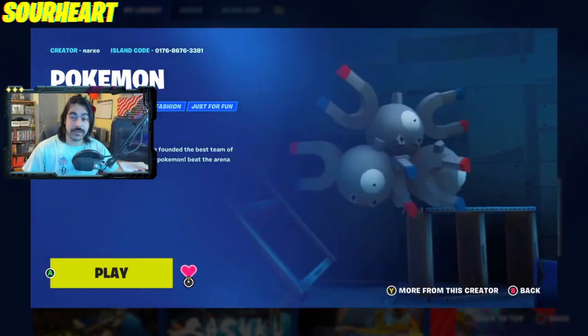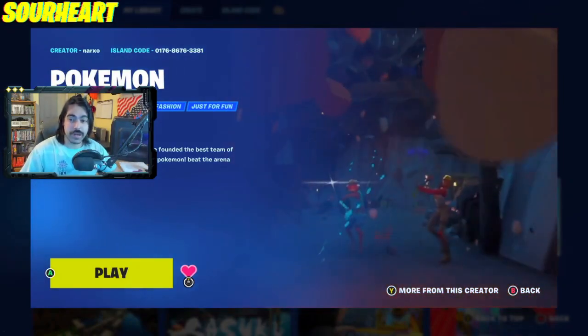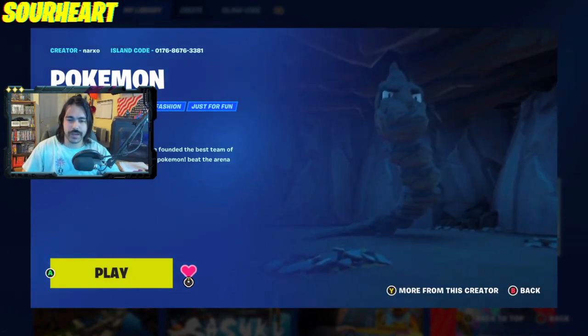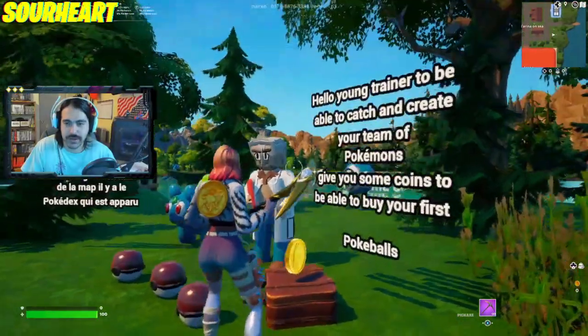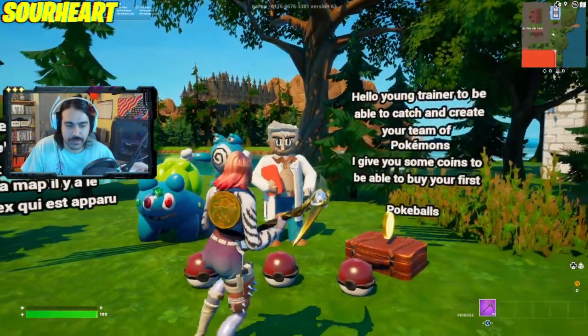The first of these maps is literally called Pokemon by Narxo — island codes all in the description below. Beginning of the Pokemon adventure, find the best team of Pokemon, catch your first legendary and beat the arena champion. Professor Oak and Bulbasaur — young trainer, to be able to catch and create your team of Pokemon, they give you some coins.